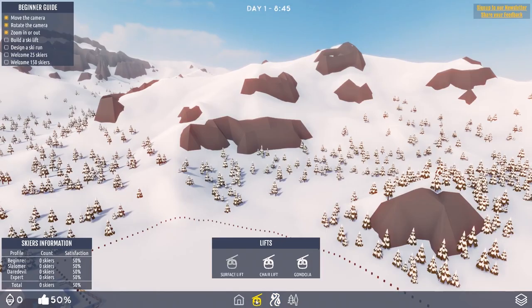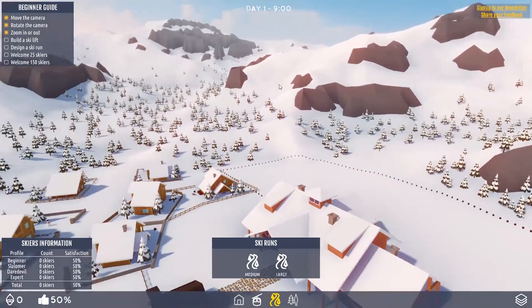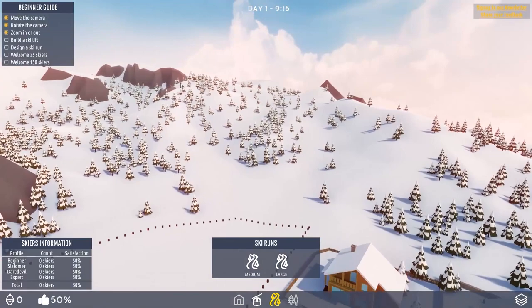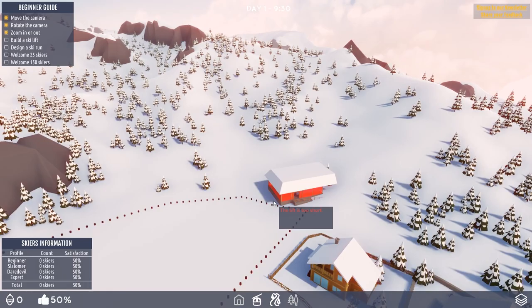Let's have a bit of a look around our village. It's a nice village, and the skiers are going to come out of this building and then have a look at our runs. So let's get the runs going — try and find a good mountain to go up. I want to go up there. Let's go for a gondola, because I think money is no object. So let's put it kind of... there. Stretch it out, see how far we can go.